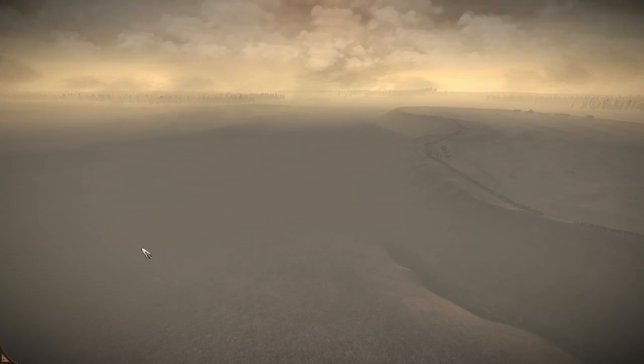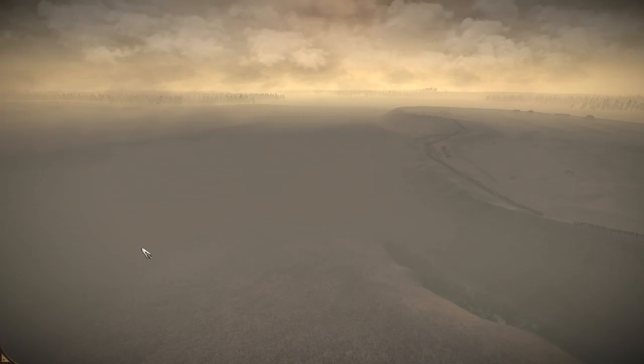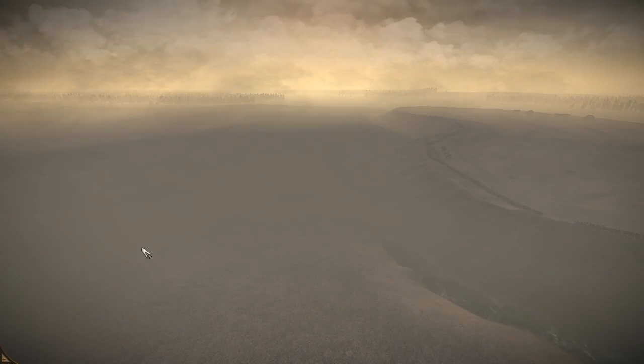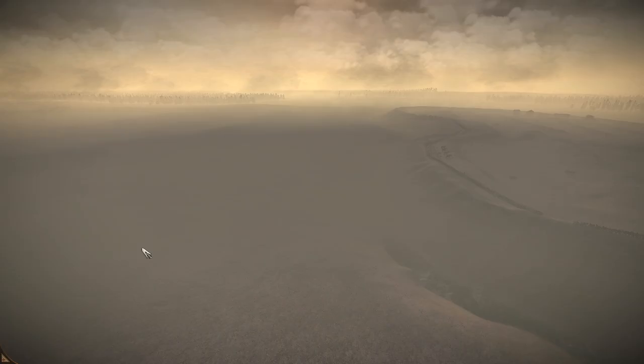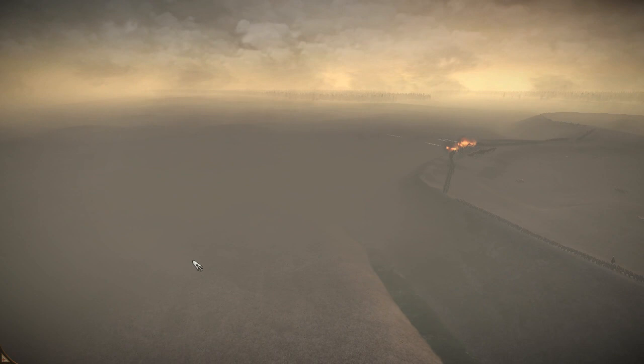Hello everyone and welcome back to this American Civil War battle series. We're still doing a few battles in Shogun. This is the Battle of Fort Wagner, or the Assault of Fort Wagner — mostly significant because of one of the units that take part: the 54th Massachusetts. They were the first ever regiment in US history comprised entirely of African Americans, and they were charged with attacking Fort Wagner on Morris Island.